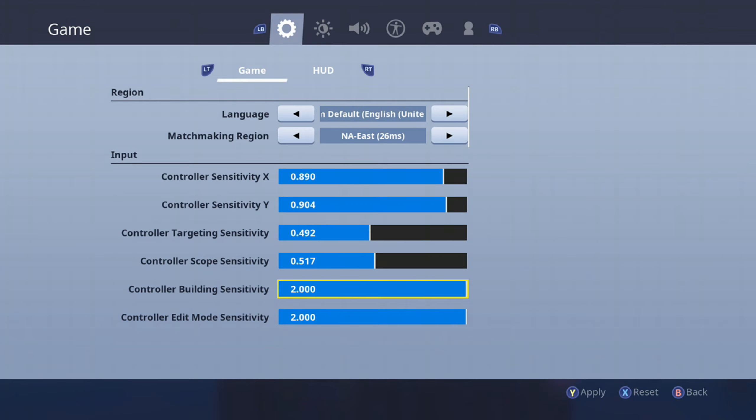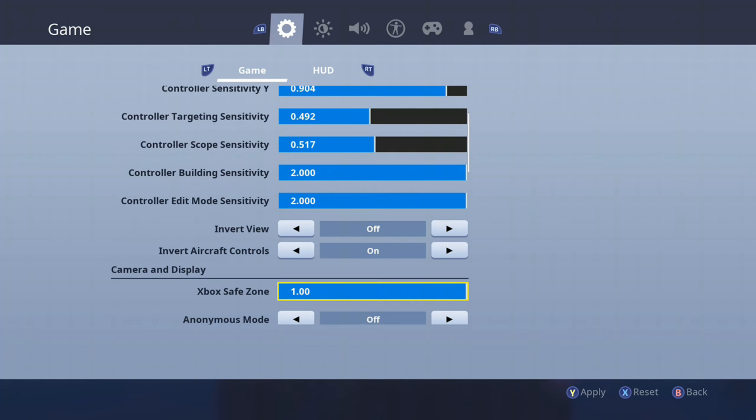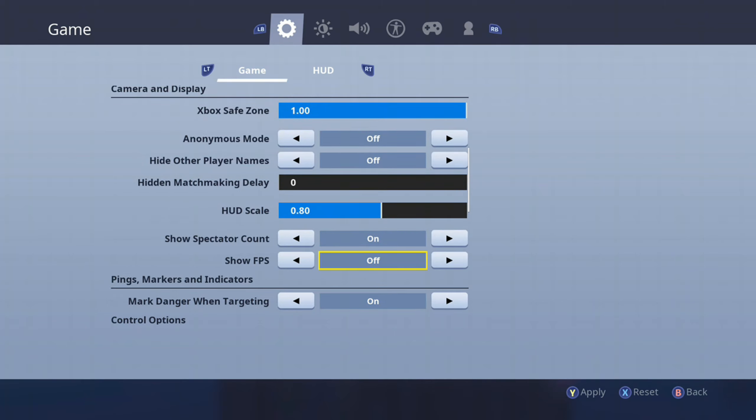And then the building sensitivity, I have it max because I do 180s in build fights. So you can easily do a really, really quick turnaround 180 if you have max build sensitivity.